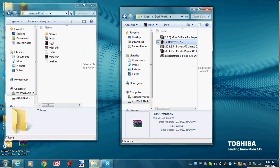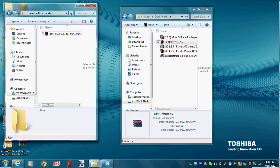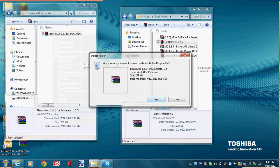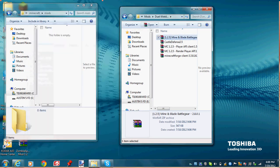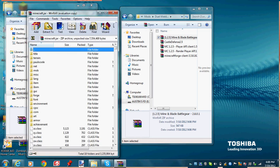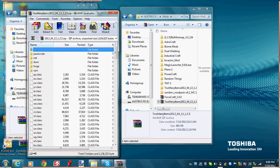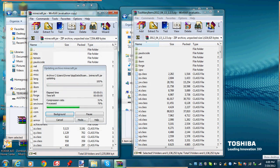Then you can exit out of minecraft.jar and go to your mods folder. If you don't have one, just make a new folder called 'mods' right here. You don't put any of the individual files in there — you just drag the whole folder into the Minecraft mods folder. I would also suggest opening up your Too Many Items download and dragging it in — it's really helpful for mods like this.